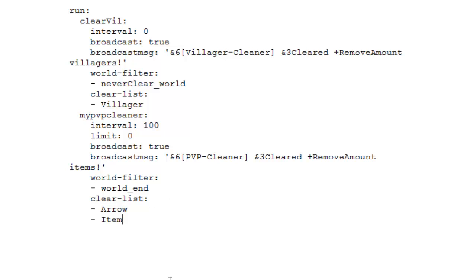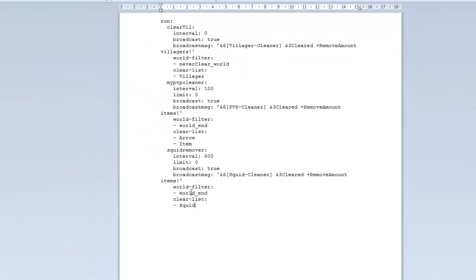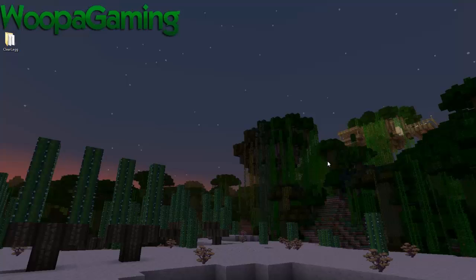You can add more custom clearers by copying and pasting an existing one and renaming it — for example, 'squid remover'. Change the message, set the interval to every 10 minutes, and instead of arrows and items put the monster type. That's how the custom clears work — you can have fine-tuned removal for specific things like squids or villagers in addition to the main scheduler.